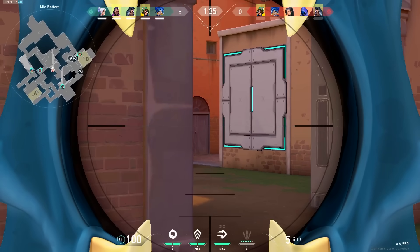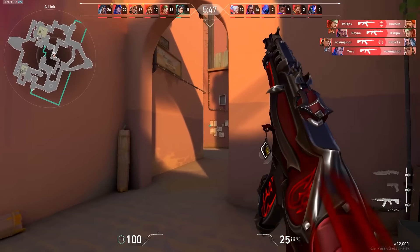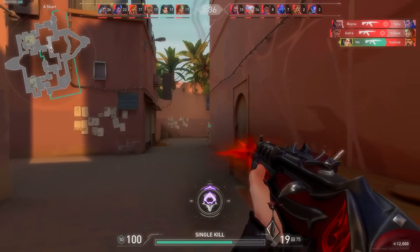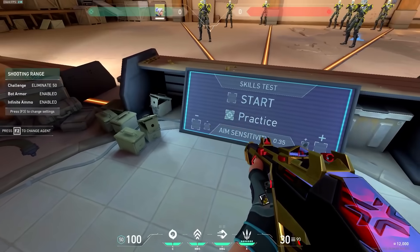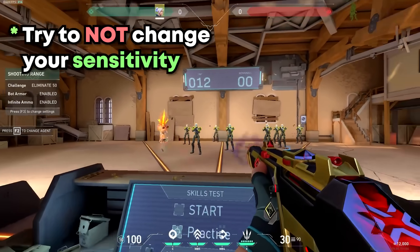If you have good positioning and crosshair placement, you'll barely even need to move your mouse. There are many ways to calculate your sensitivity, but my recommendation is finding a comfortable sensitivity as close as possible to the ranges shown on screen: 800 DPI 0.25 to 800 DPI 0.4. Once you find a comfortable sensitivity, try not to change it — stick with it so you can get progressively better aim with that sense.